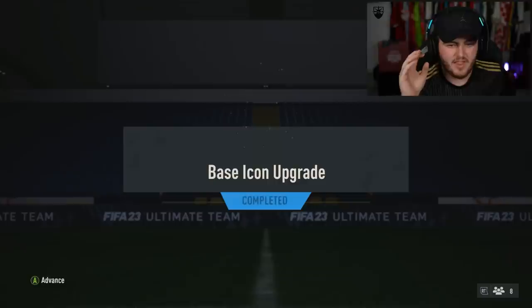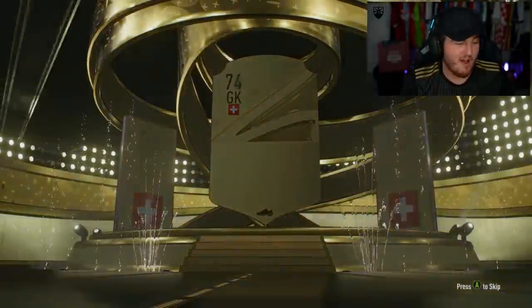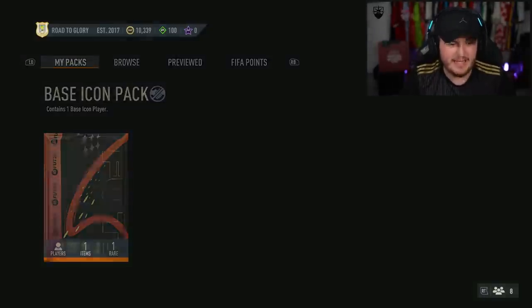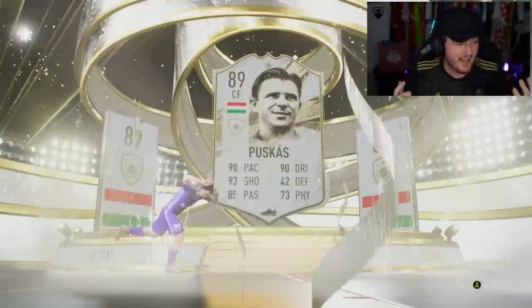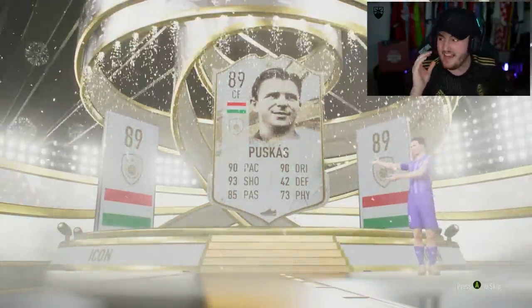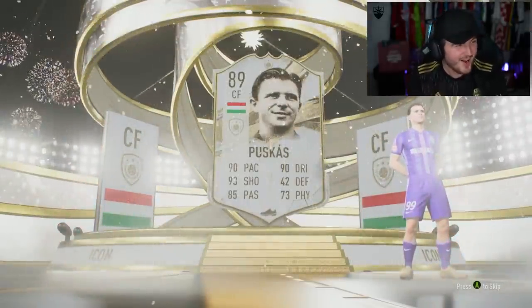The base icon upgrade on my RTG account — I'm very nervous. I really am. This could be big, this could make or break this account. Please EA, I need a striker for my team — a striker would be perfect. Please can I get a striker? Please can it be a good nation? Here we go. I literally could not have asked for better. That's so perfect — it fits in perfectly. Let's go!